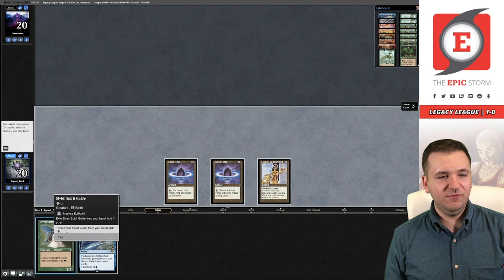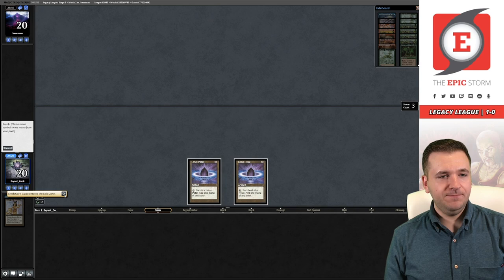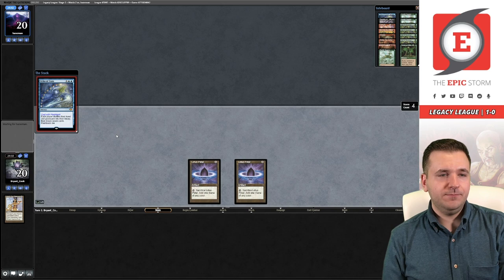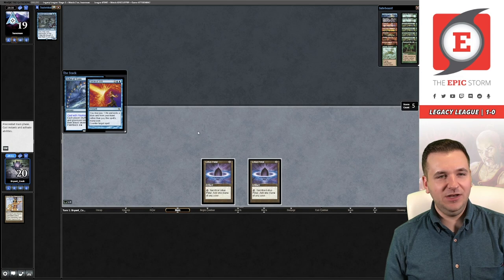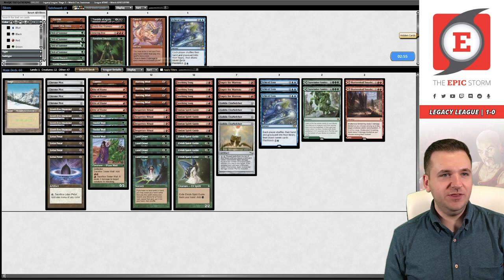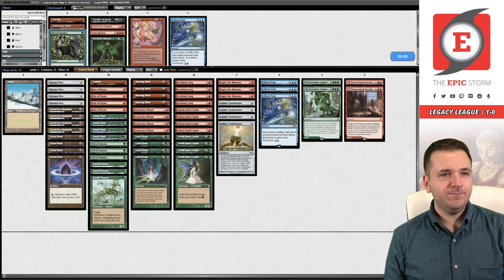Echo! We're facing a blue deck — Harbinger of the Tides — they're on Merfolk, kind of spicy. I'm going to concede here because they gave me the information I needed. I don't need to sit here and lose the rest of the game. We can just board in our green cards and crush them.